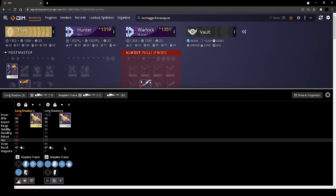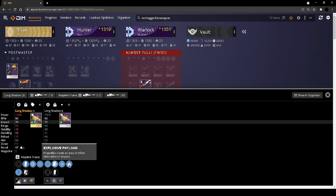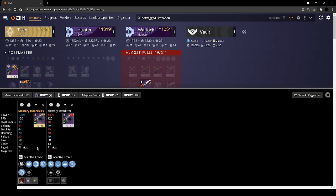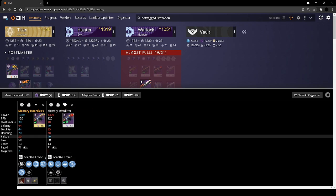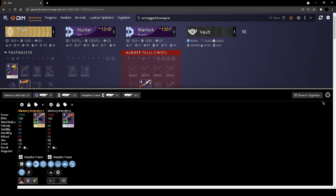I'm so close to the god roll on these — rapid hit explosive is cool. Memory Interdict — there's actually a good roll at the gunsmith right now. Obviously auto loading holster on a grenade launcher with spike nades is always good. Blast proximity nades for PvP are always fun — I like that one. This has been my go-to for PvE for a while, so I'm keeping that as well.